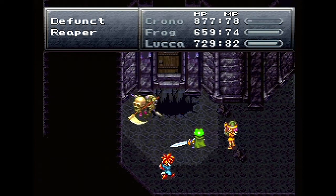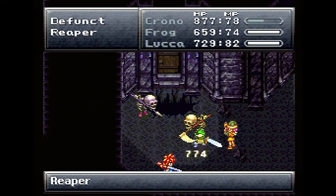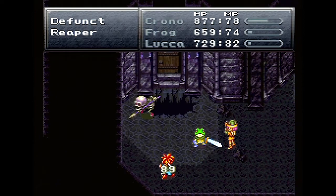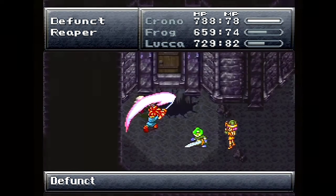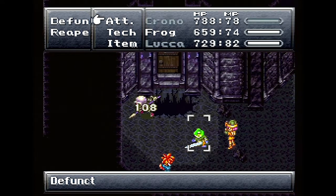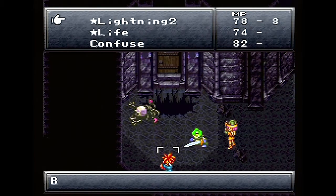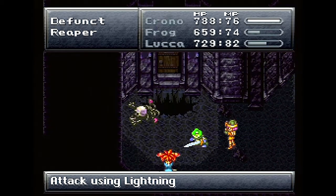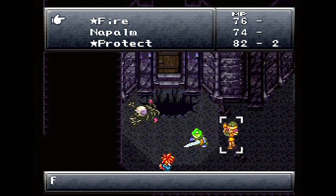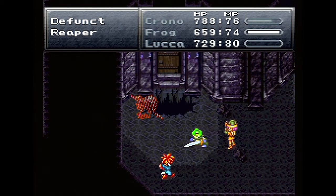What are these guys called? Reapers and Defunct. Defunct — he's so cool his name is an adjective. Wait, is that an adjective? Well, in this case it's a noun because it's his name — person, place, or thing. Today on first grade grammar! When they're like a pile of bones you can't hurt them with physical attacks, so let's see if lightning will hurt. When they're like that they're vulnerable to magic.